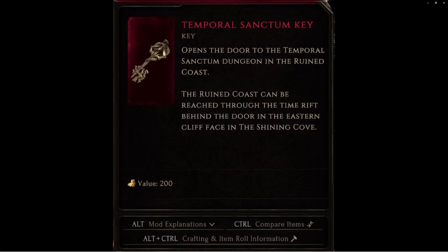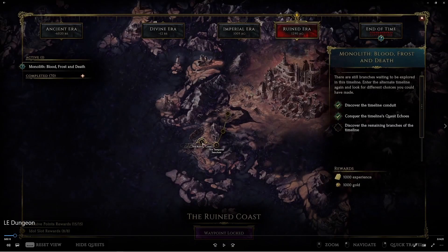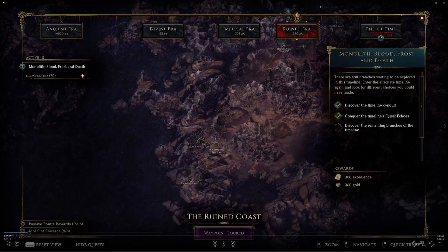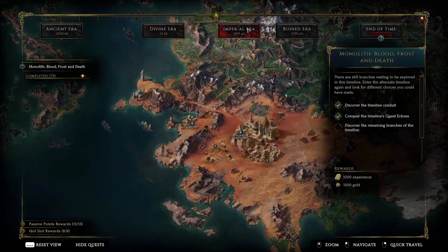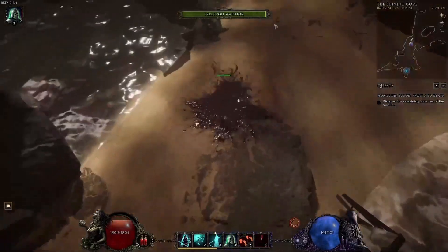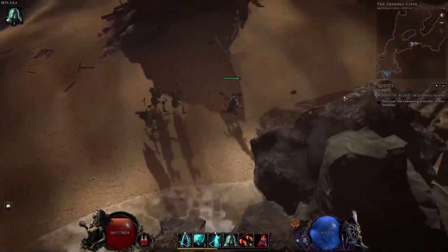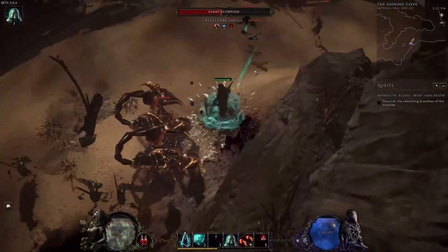After that, we need to go over to the Ruined Coast. One thing I had noticed is that when I tried to go to the Ruined Coast, which was part of the original campaign for the game, the waypoint was actually locked — it didn't let me teleport there, as if I had never been there. So I believe this was taken out of the campaign, and they wanted you to access this after the fact when you're ready to go to dungeons. In order to access the Ruined Coast since it is locked, we're going to want to jump over to the Imperial Era and go to the Shining Cove waypoint. Once we're there, you're just going to hug the right side, and eventually you're going to come across a doorway that will put you over to the Ruined Coast — same way that you did originally in the campaign.